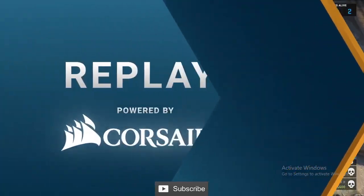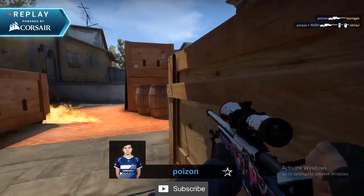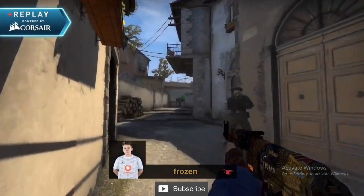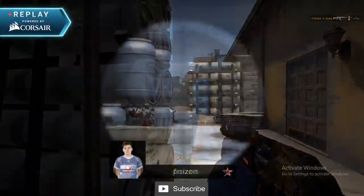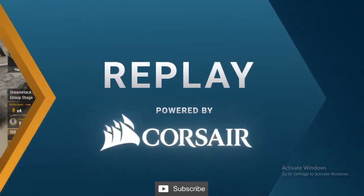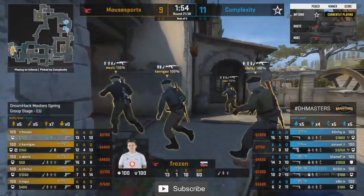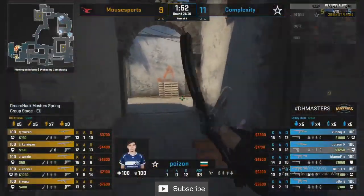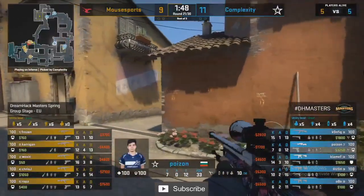Woxic throws a very high flash into CT on that B cross because Mouse don't have a smoke. Blame was crouched in CT — that flash misses by a centimeter, just avoids Blame's vision behind one of the parts of the ruins. If that hit him, Blame probably wouldn't have gotten away with a kill. A nice try nonetheless. 11 for Coal on their map pick, back in the lead, not letting Mouse Sports equalize — up by two.